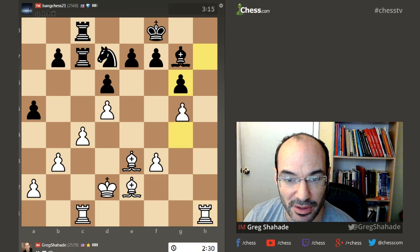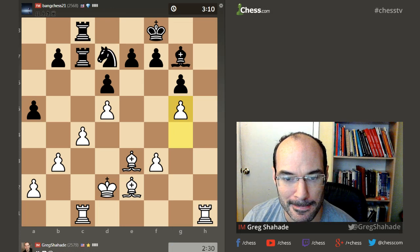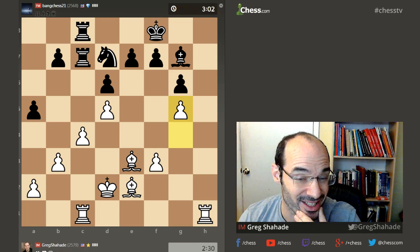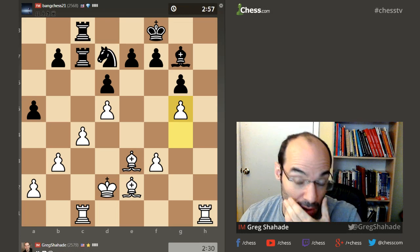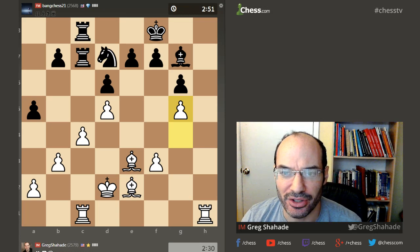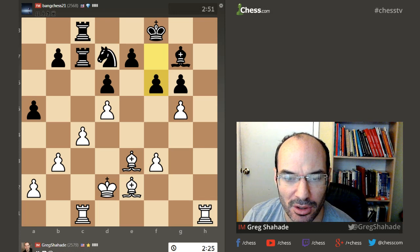Maybe I'll go g5 — idea f4, bishop g4. He'll probably go knight c5, but at that point I still can't go rook h7 so easily because b5 still works — pawn takes, knight takes b3. I think I'm going to go f4. I'm just going to give him the e5 square, though, which is strong. Maybe I should go f4, pawn takes pawn, bishop g4.